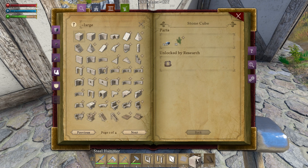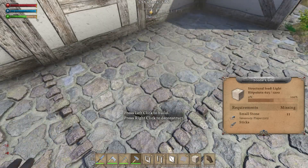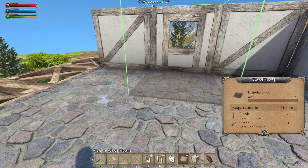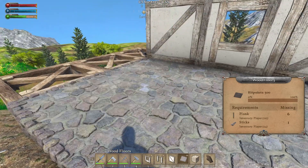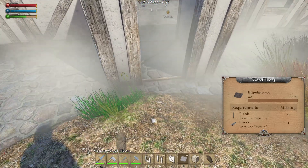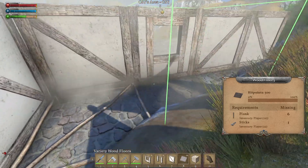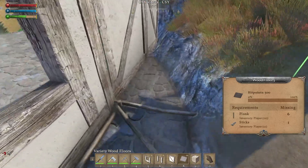We'll replace the timber real quick. Sweet, number eight - let's go with that one. Do we want the floors going that way? I think so. The interior floor though I think we'll do a little different - I put it down there but we'll change it.